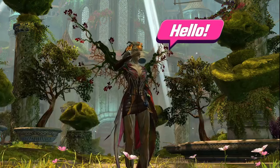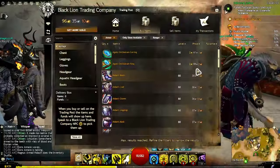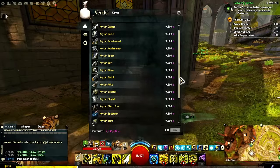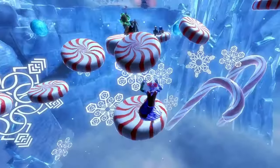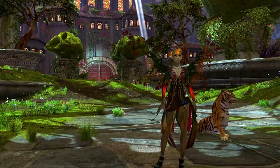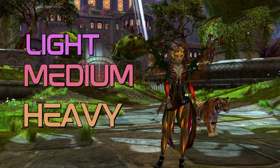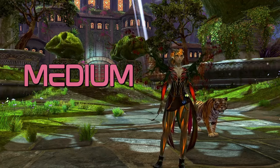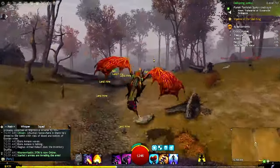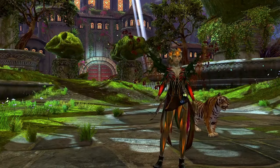Hey guys, it's Laurian. Guild Wars 2 has many different types of armor that you can get from crafting, trading post, merchant, gem store, karma, story progression, festivals, and events, just to name a few. These also fall into three weights: light, medium, and heavy. So today we are going to talk about some of my favorite medium weight armor sets and exactly how you can earn them just by playing the game — no gems required.